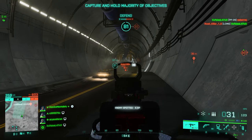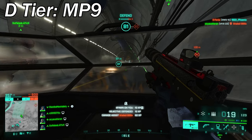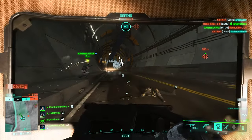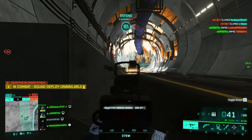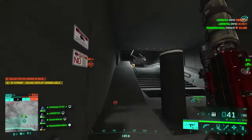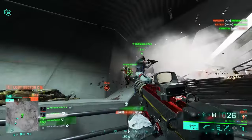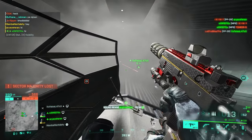Starting off with the slowest TTK SMG — the one that takes the longest to kill an enemy under 30 meters — it's the MP9. We all know the MP9 isn't the best, but when it comes to TTK it's actually the worst, with a TTK of 270 milliseconds with both close combat and standard issue rounds. No matter which one you use, the TTK stays the same. However, this doesn't mean you shouldn't play with the MP9 — I still think this weapon is so underrated. My suggestion: give it a go yourself, it really shocks you how good it is.